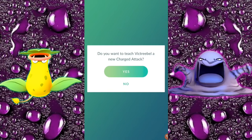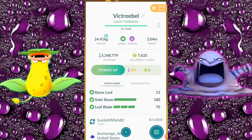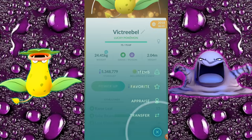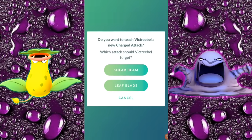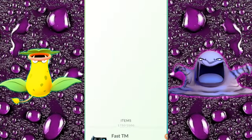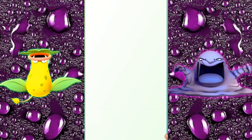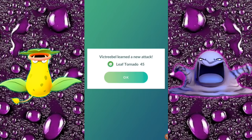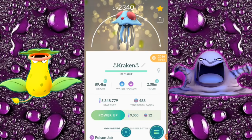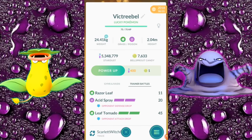I've decided I'm going to go all in here — I'm going to purchase a secondary move on the Victreebel. Because this is what the channel is all about. We have Leaf Blade and Solar Beam — both moves I don't want. Let's TM Solar Beam off. We got Acid Spray on our first try, thank goodness. Now let's TM Leaf Blade and get the other one. We don't want Sludge Bomb — Leaf Tornado! There we go. It does look glitchy, so when you switch your moves up just back out and they should go right back to normal. Opponent's defense drops for Acid Spray. Opponent's attack drops for Leaf Tornado. Victreebel is looking pretty fresh right now.